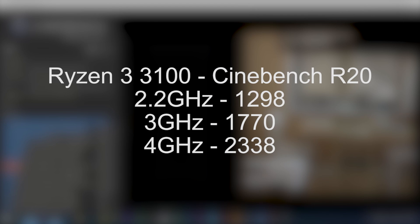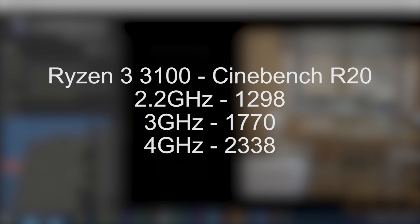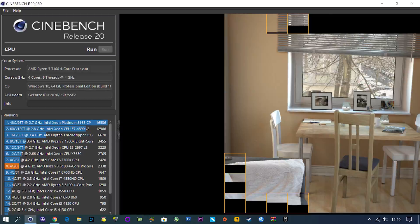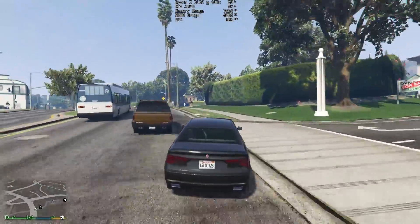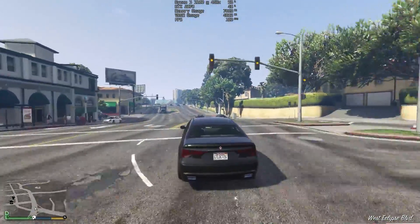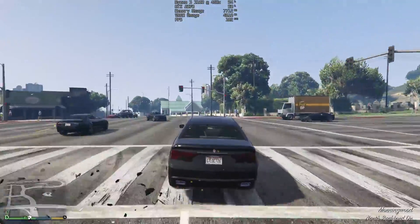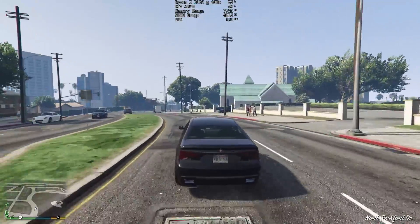And at 4GHz, the chip scored 2338, which was just 80 points shy of a 7700K. A slightly beefier overclock may actually put this chip ahead of Intel's old-school high-end offering, which is very impressive. We've mentioned it before, but that really is something to be respected, especially when this is a £99 or $99 part.